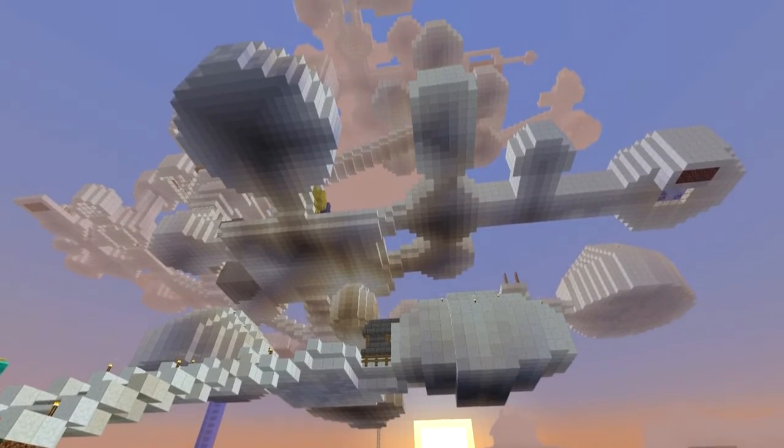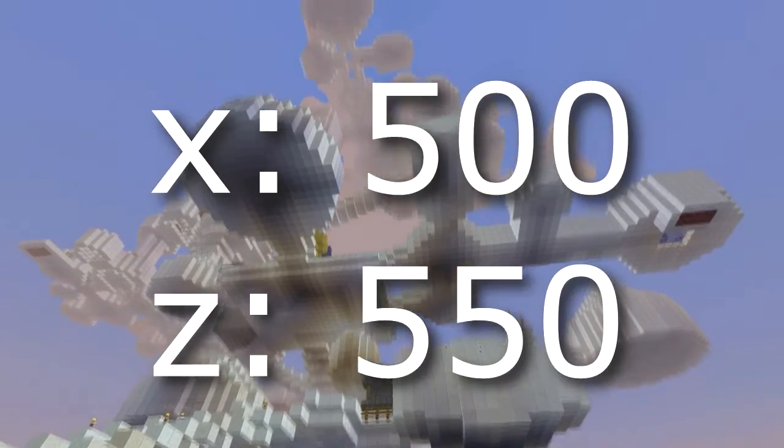Camulus is located on the south-east part of the map, on these coordinates.